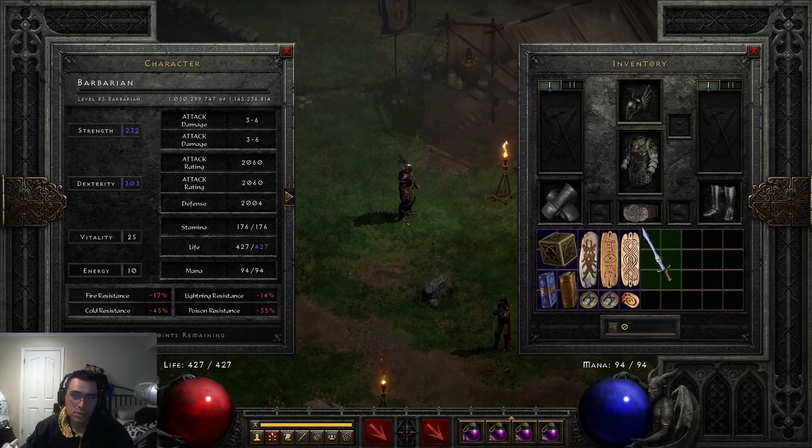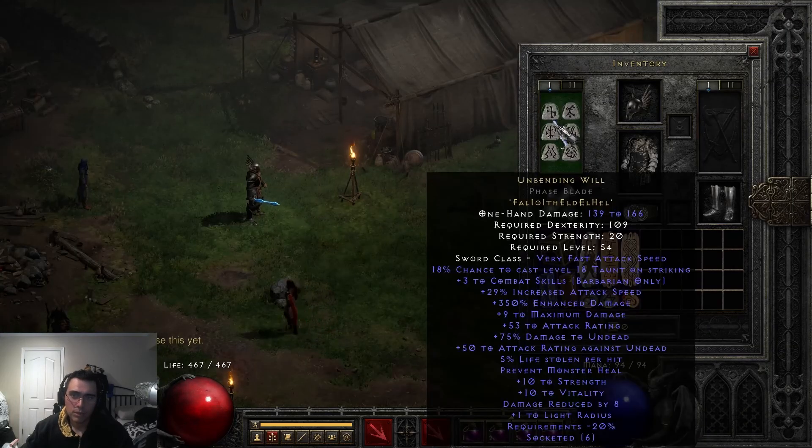We're going to need some extra Dexterity for that, but this is the result that you're going to get. So it's going to give three to Combat Skills for Barbarian. You have a chance to cast Taunt on Striking, Increased Attack Speed, Enhanced Damage, Maximum Damage, Attack Rating, 75% Increased Damage to Undead, better Attack Rating against Undead, Prevent Monster Heal, Life Stolen per hit, Strength, Vitality, Damage Reduction, Light Radius, and the requirements get reduced by 20%.